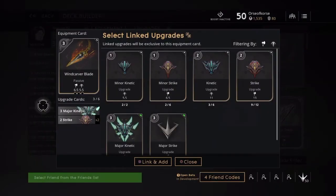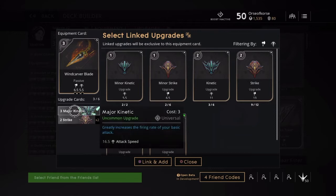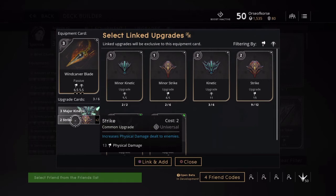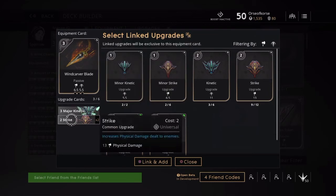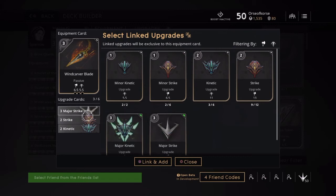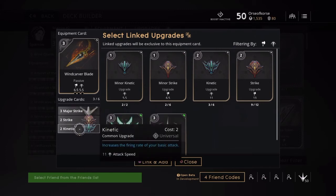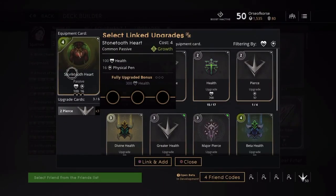Now the Wind's Carver Blade — we all know this one. It's 6.5 physical damage and 5.5 attack speed, same once fully upgraded. I do this one with a major Kinetic for 16.5 attack speed, then two strikes for 13 physical damage — pretty good attack speed and good damage. The second Wind's Carver Blade has a major strike, strike, and then a Kinetic, favoring attack damage a bit more but with a little speed thrown in.